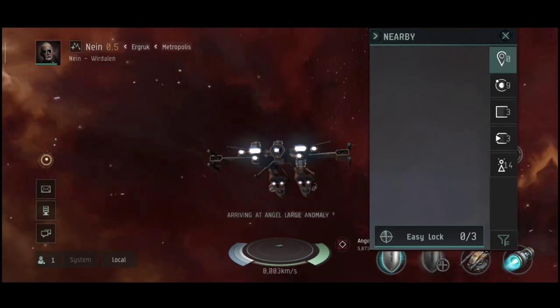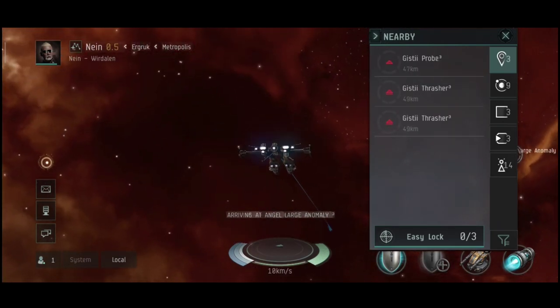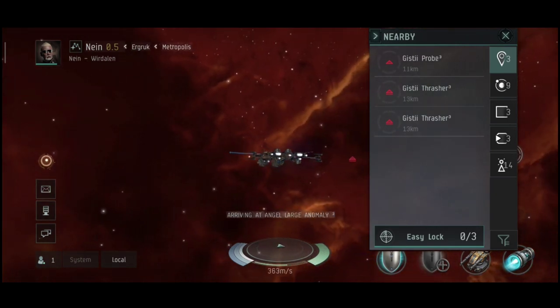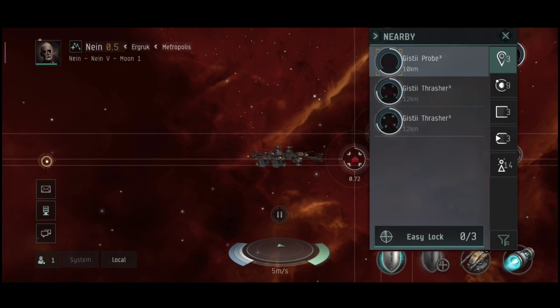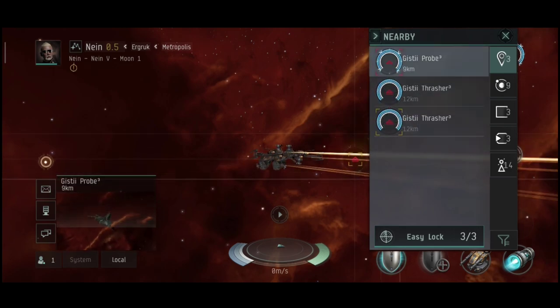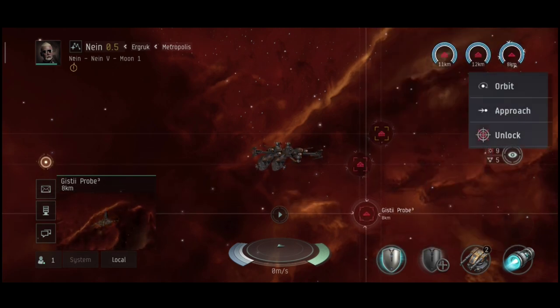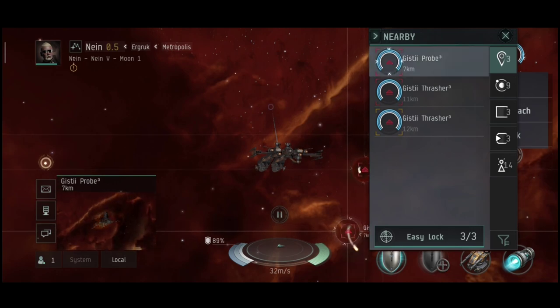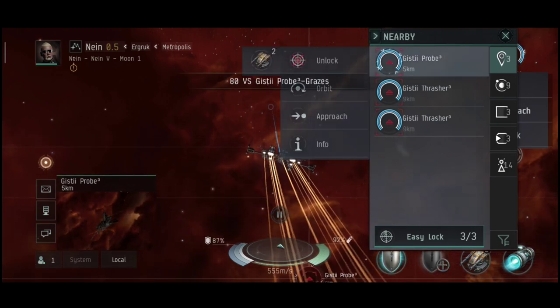Jokes aside — we're warping in on a large anomaly over here. We have Probes and Trashers. This is a large anomaly. See this? I cannot move and they are shooting at me. I cannot move — lovely server lagging. At least I can align, but I still cannot orbit. That was kinda weird and I did take a couple of hits there.